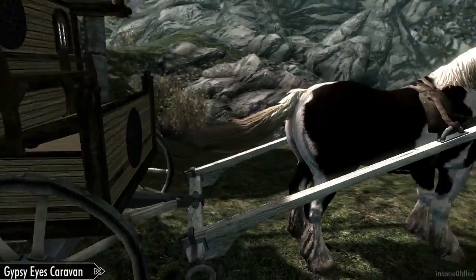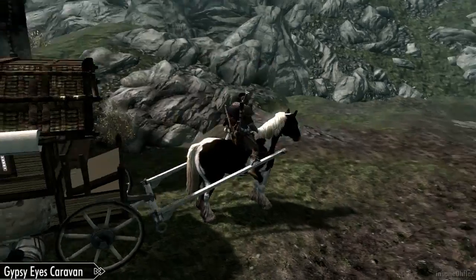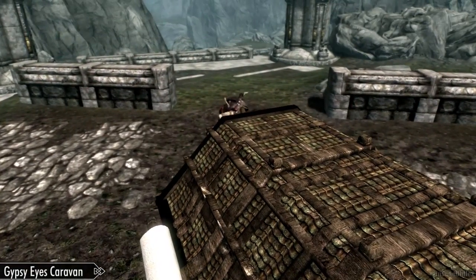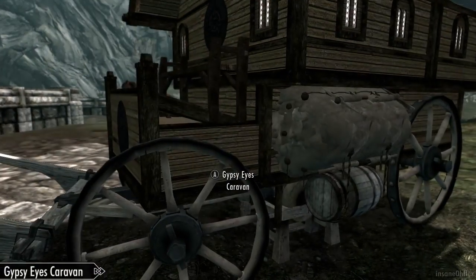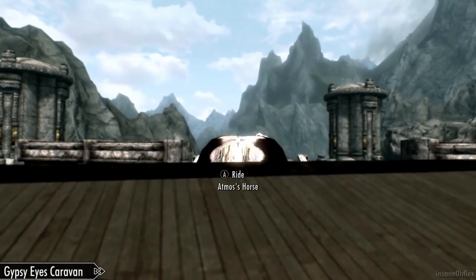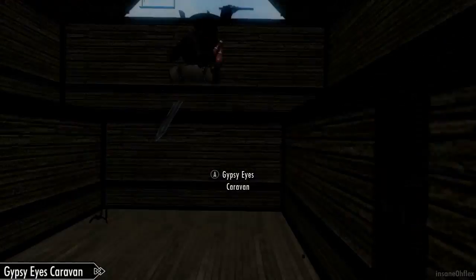So what I'm going to do is mount that horse that I bought to it. I'm just going to hitch my horse. Now I can either ride on top of my horse's back and drive it around this way, or I can sit in the driver's seat, which I'll demonstrate right now. And I can go third person in this way.